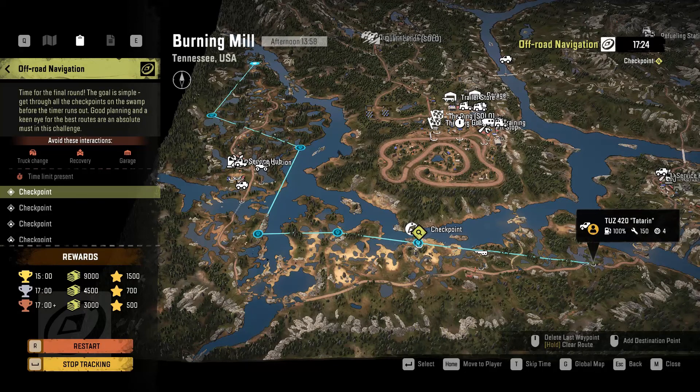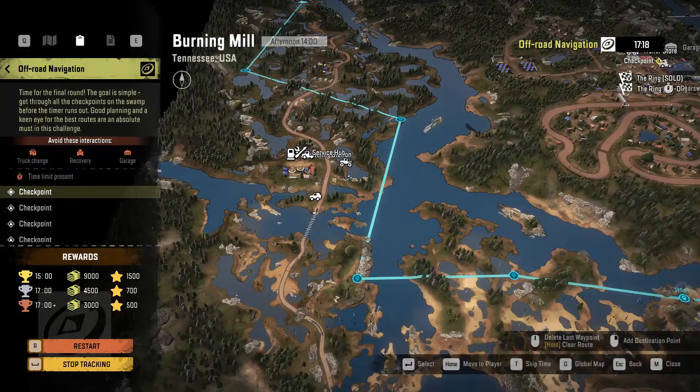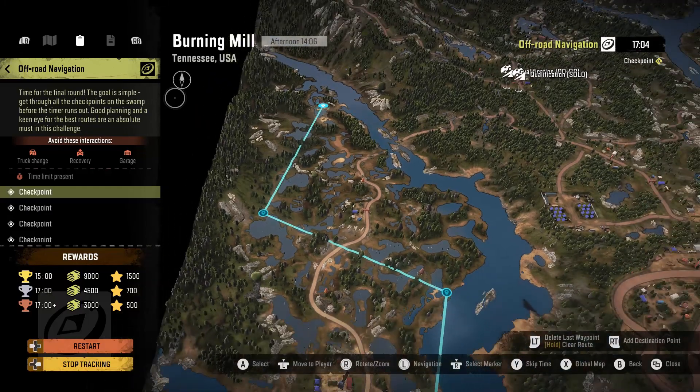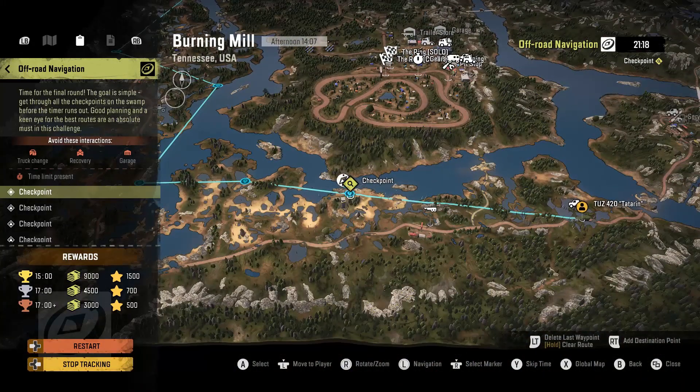Depending on how this looks, it might be a little deep. Hit this checkpoint, and this is the bridge deconstruction task, so this bridge is not up. But we'll probably take this path, follow along here until we hit this, follow along this, and just kind of follow the rest of the roads until we get there. So let's quickly restart — 21 minutes and 20 seconds is how long you have to do this contract.